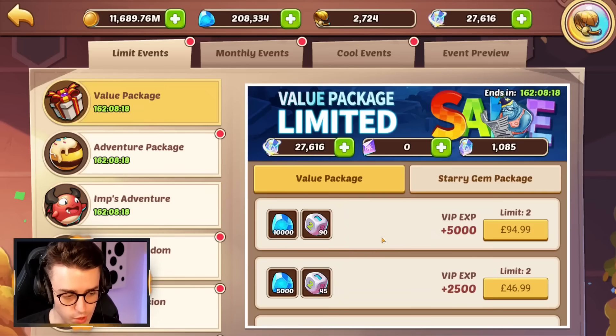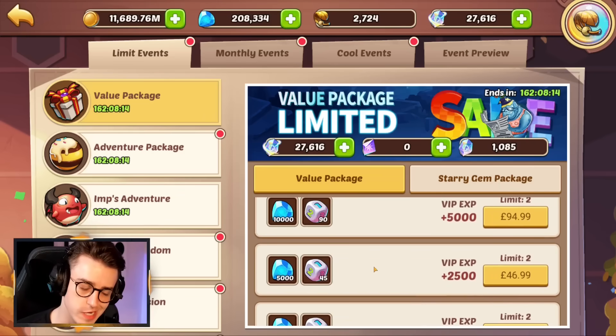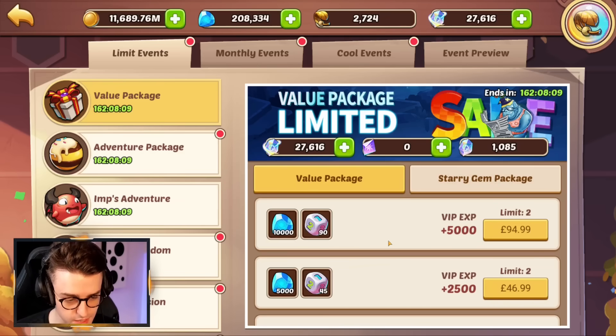Overall for this week, we have our value packages. These are giving us gems and dice. No train tickets are available in these, and there's no reason to spend your contract starry gems on them either. In my personal opinion, do not pick up these value packs — they're not worth it.